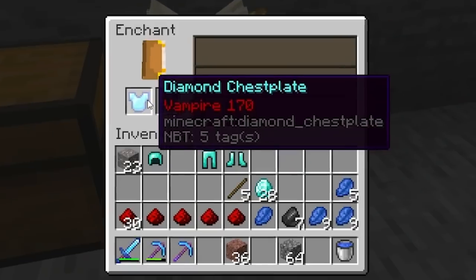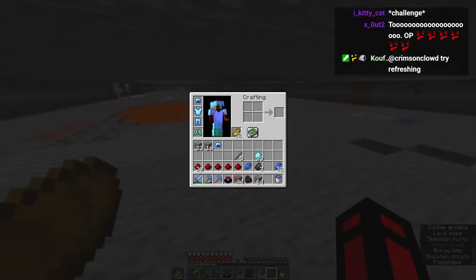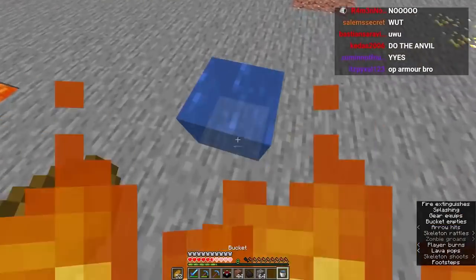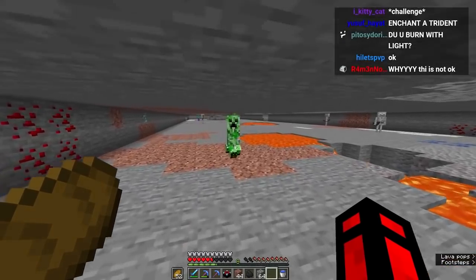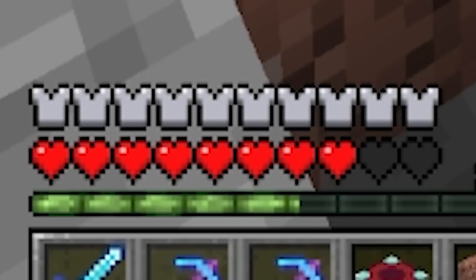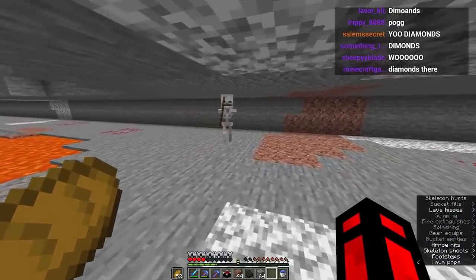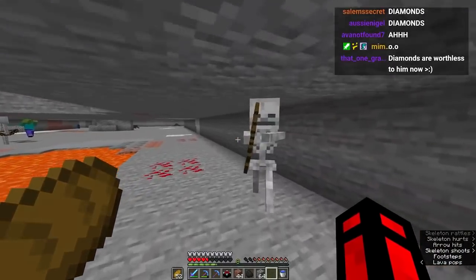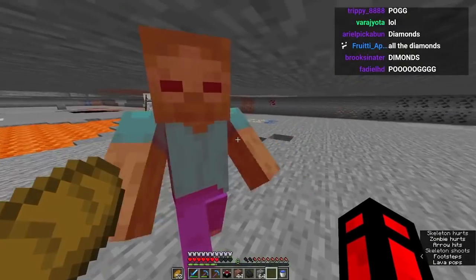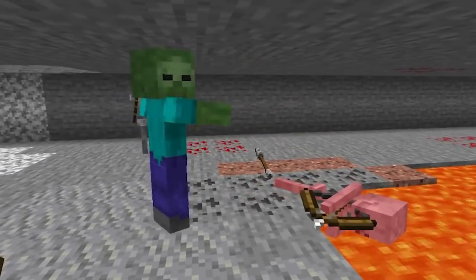Let's enchant our armor — Vampire 170! I have the Vampire armor on and I'm going to take some damage. I think if a creeper blows up on me I regain health — I am a vampire now! Oh no, I'm losing health — there are skeletons, you're literally hurting yourself in the process. Hey zombie, oh thanks for the hearts, man. I appreciate it — thanks for regenerating me! The zombie gave up and targeted somebody else.